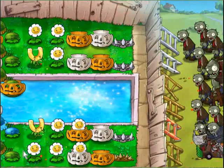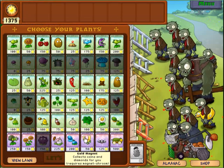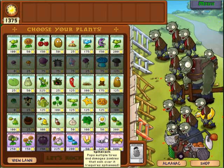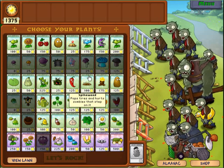Only four plants completed. Oh wow, we have the beginning of the Gargantuan zombie! Spikeweeds do wonders for the Gargantuan because he has to stop to smash every single plant. And since the spikeweeds don't get smashed in one hit, he has to take his time to smash them.